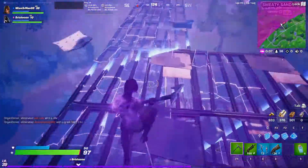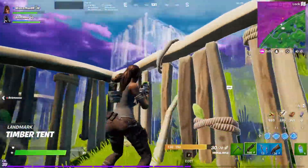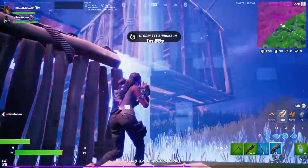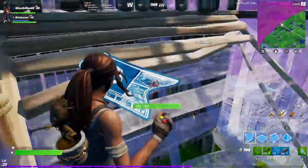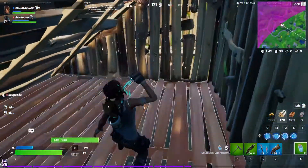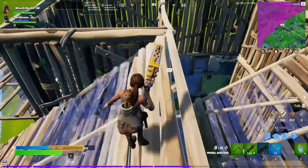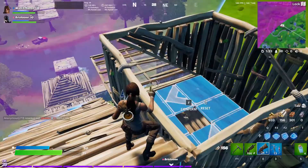There are also brand new locations on the map. The biggest one is The Spire, which now lies in the center of the map. Guarding this massive monument is the Spire Assassin, a hostile NPC that will attack you on sight. If you manage to defeat her, you will be rewarded with a mythic primal shotgun, and as far as we know that's the only place to get that weapon.